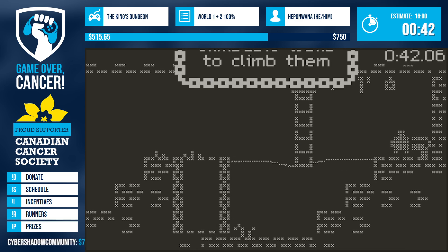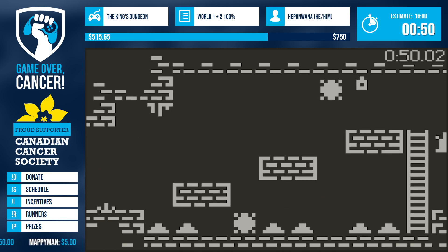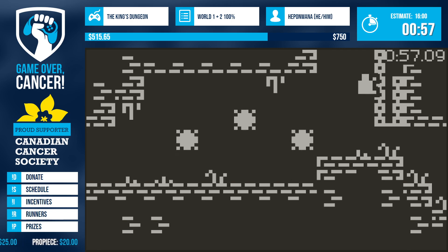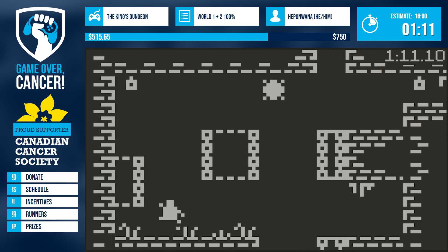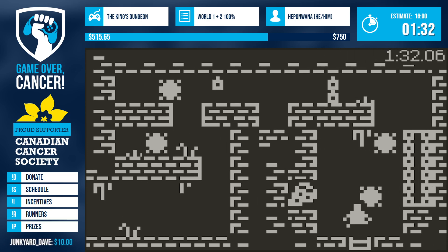If you know what coyote jumping is — we're going to do some amazing coyote jumping. We can now climb these chain walls. Coyote jumping: in typical games you get a couple pixels after you run off a ledge, or a couple frames, where you can do a late jump. In this game, as long as you have touched the ground and haven't hit jump, you can go ahead and hit jump again. Watch — that was a bad coyote jump. Let's show a good one.